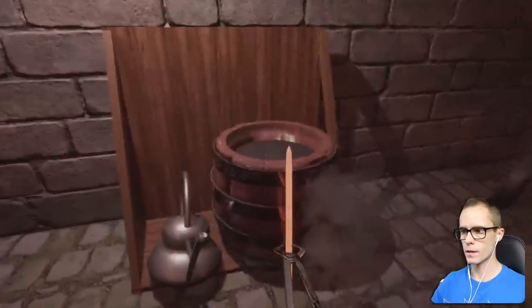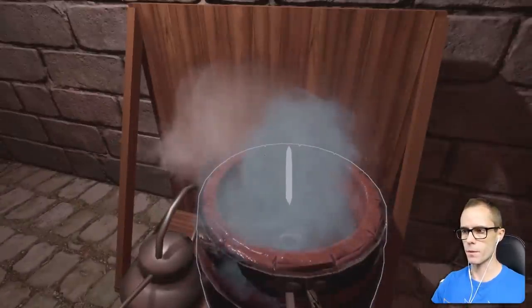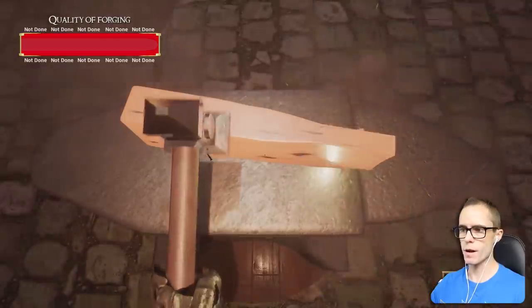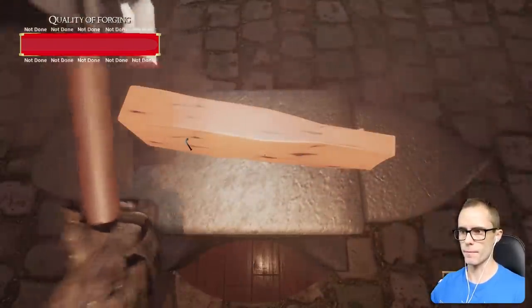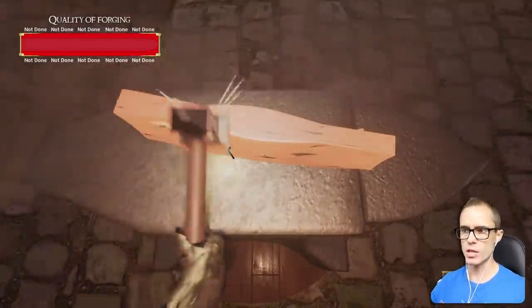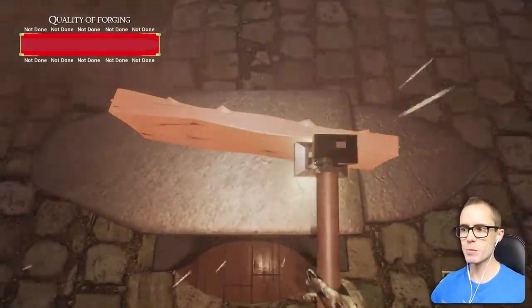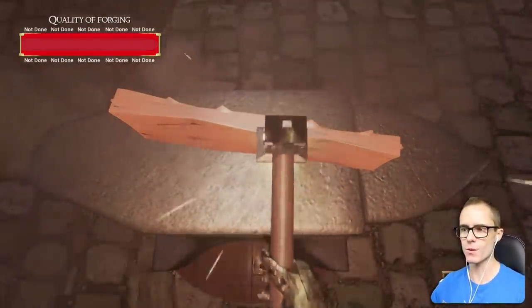That looks complete. Let's drown it. There we go — cool. Successfully drowned. So this is going to be my Damascus sword. The plan is we can sell a sword and exchange it for a pen. That's right — because apparently the pen is mightier than the sword.